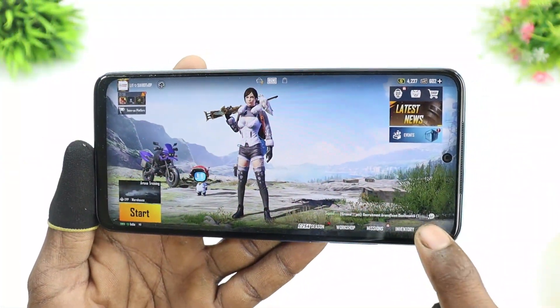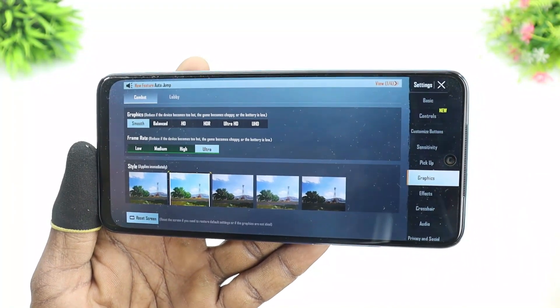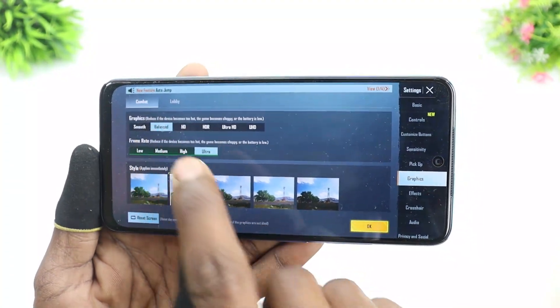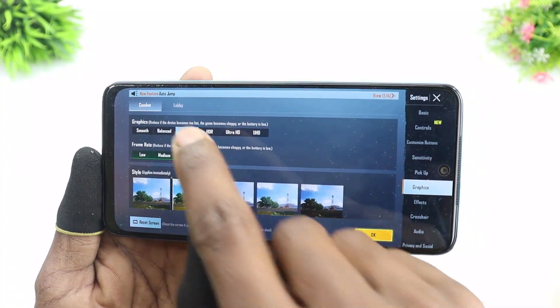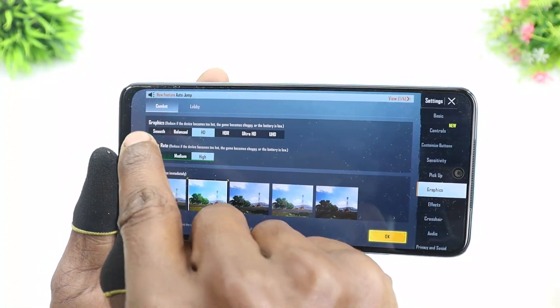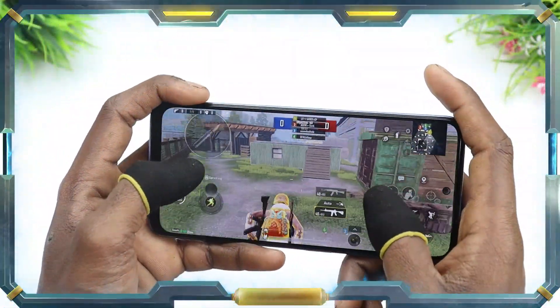I will start the gameplay. Before that, here are this phone's default graphics settings. If you play on smooth, the frame rate will be ultra. If you switch to balance, you will also get ultra frame rate. And if you play on the game setting, the frame rate will be just high. Smooth gaming performance will be smooth plus ultra. Let's go!